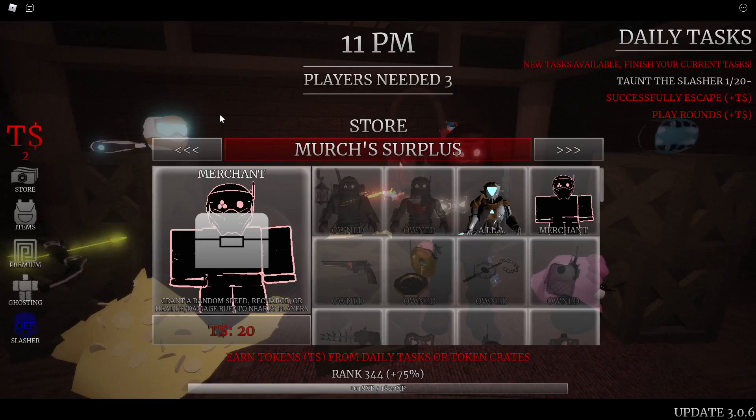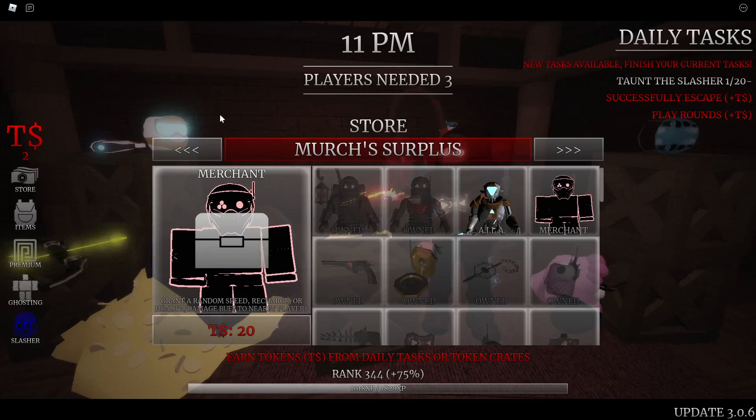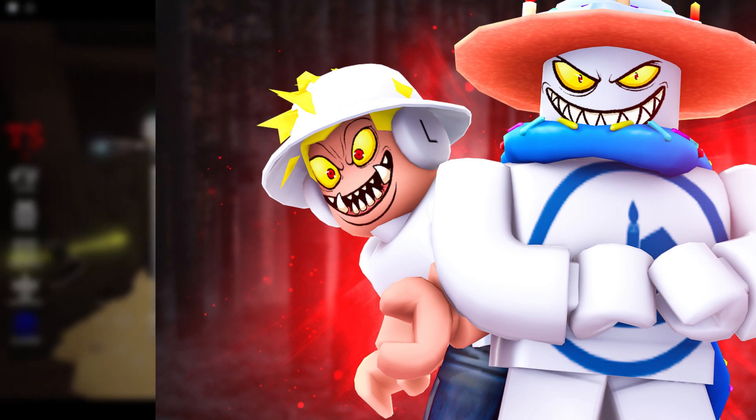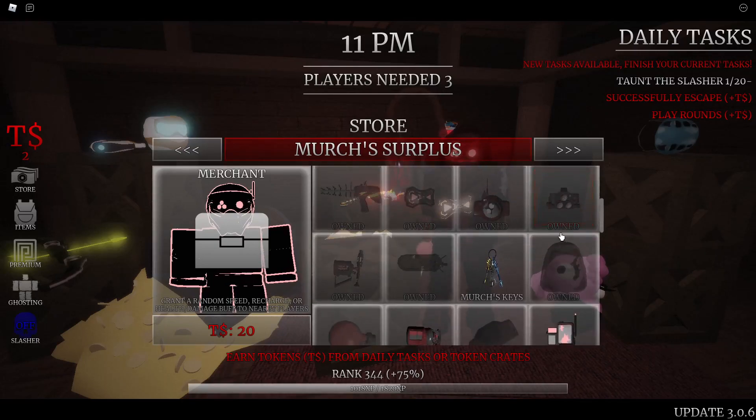There are ghosts in this game — a recent update introduced ghosts as a spectate mode where you can be a physical ghost and walk around in an active match. Each ghost has a different ability. The Merchant Ghost either grants a random speed boost, recharge, or health/damage buff to nearby players — basically rolling the dice. I think this is one of the better ghosts if you just want to mess around. I'd rate it about an eight out of ten.